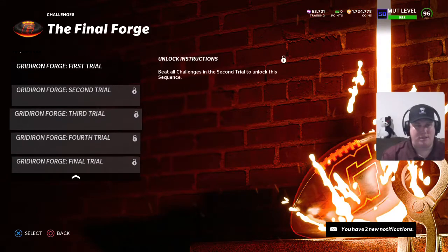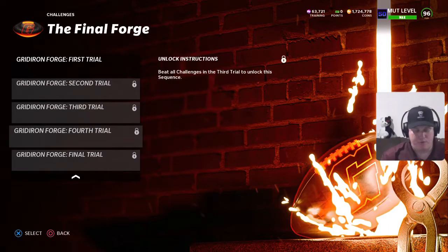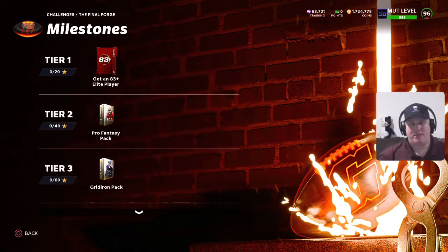You have five different trials and you have to complete the first one to unlock the second and so on and so forth as you move down. Those rewards that you're going to receive: at 20 stars, you're going to get yourself an 83-plus Elite player. At 40 stars, a Pro Fantasy pack.